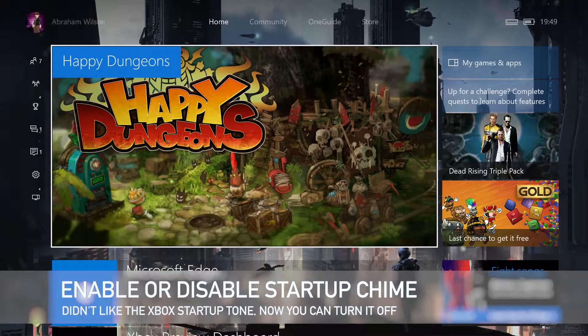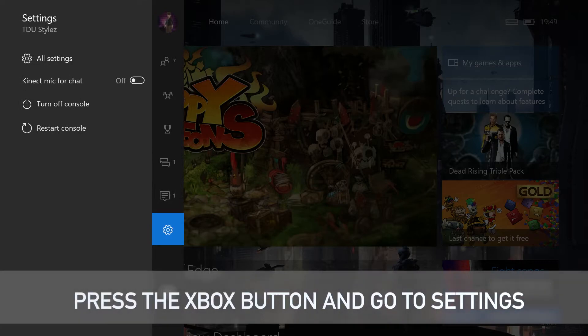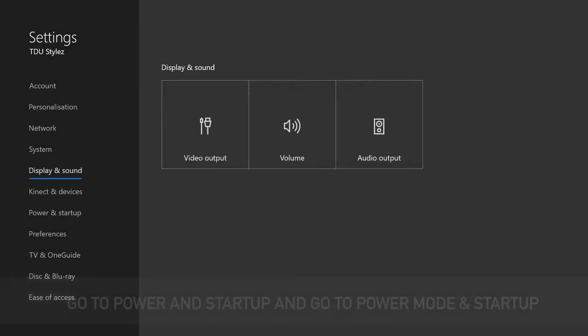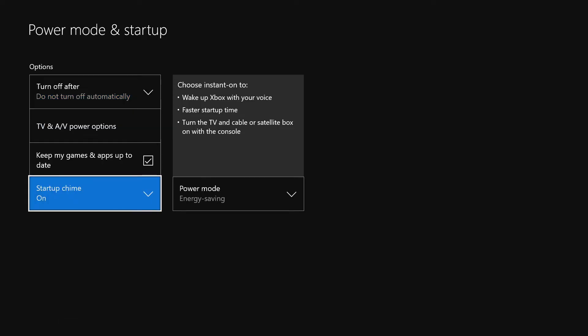So how do you get to change this functionality? First of all, you need to go to the Guide, go to the Settings tab on the Guide, go to All Settings, and go to Power and Startup. Once you're in this section, go to Power Mode and Startup. As you'll notice, you have a brand new option here.